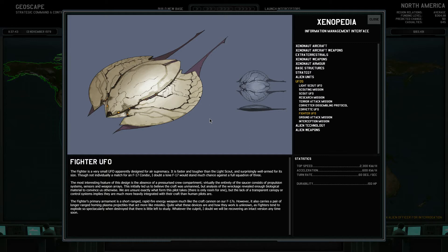But analysis of the wreckage revealed enough biological material to convince us otherwise. We are unsure exactly what form this pilot takes - there is only room for one. But the lack of a transparent canopy or control system implies they are much more heavily integrated with their craft than human pilots are. The fighter's primary armament is a short-range, rapid-fire energy weapon, much like the craft cannon on our F-17s. It also carries a pair of long-ranged homing projectiles that act more like missiles. What these devices are and how they work is unknown, as they tend to explode so spectacularly when destroyed that there is little left to study.